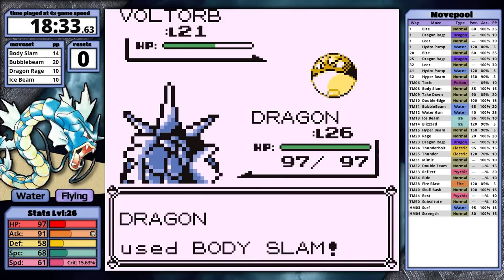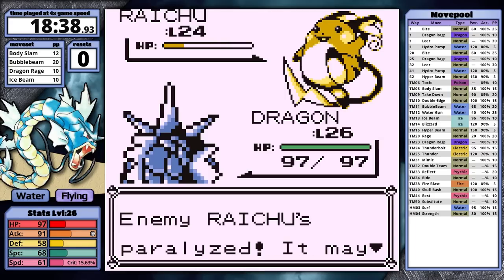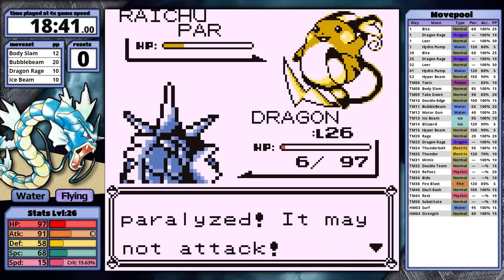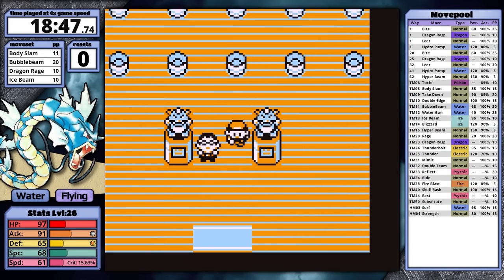Voltorb is first — Body Slam hits and it goes down. Pikachu's next — Body Slam hits and it faints. Raichu's last. I move first again. Body Slam takes it to orange and causes paralysis. Thunderbolt does so much damage, but Gyarados survives. Despite the paralysis, I'm still faster and knock Raichu out on the next turn. Hopefully J-Rose will demote Surge again soon — he really deserves it after this performance.